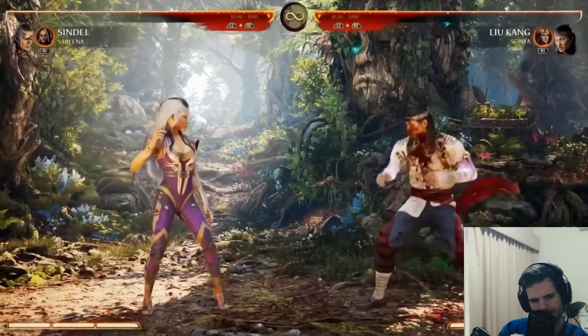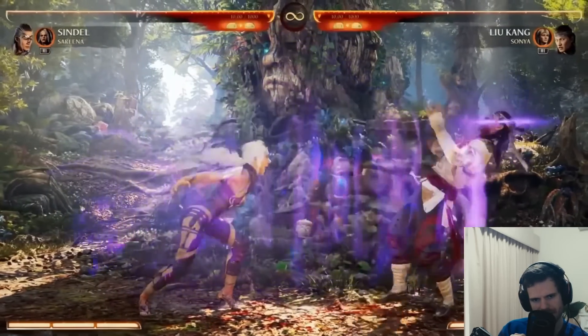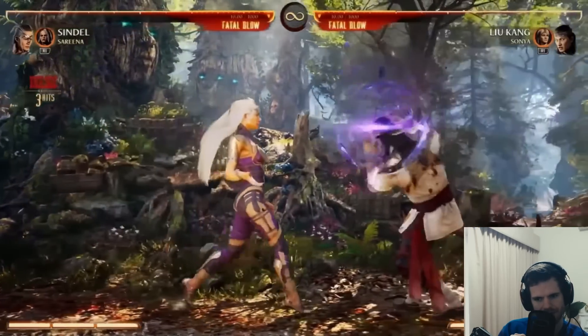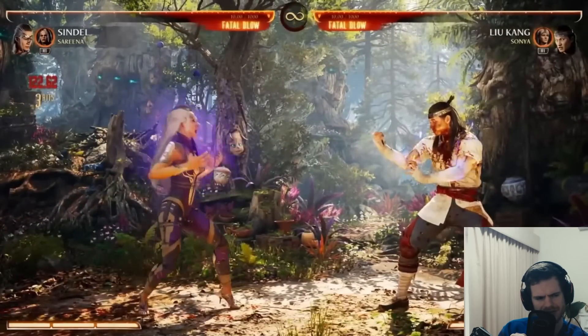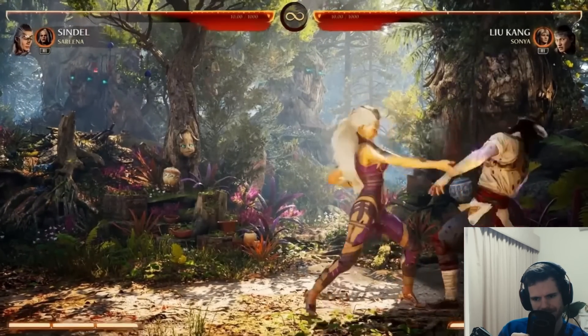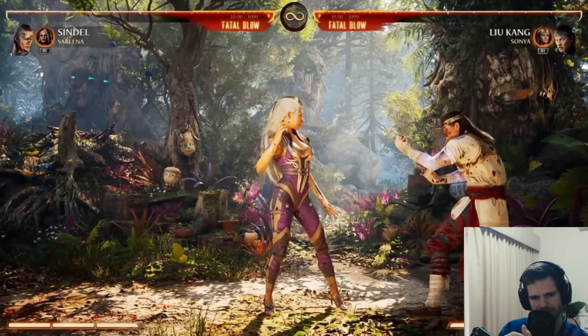We'll start with the classic, the scream - the iconic quintessence. It looks like you can combo from that. It's still one of her best combo starters. It stuns - they can't hear anything for a while. But was that a reset? You can kind of do it at mid-range. Yeah, you can definitely combo from it.